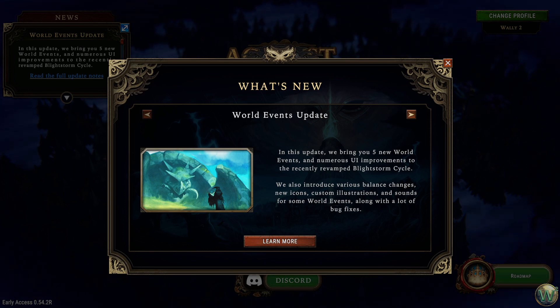Obelisks spawn a little bit more often in smallglades, so we might actually see one this time. The amount of fertile soil tiles spawned around haunted farm ruins has been increased as well. And there's a bunch of bug fixes and stability fixes — apparently there were still a lot of stability issues in the last update, but that should be greatly improved now.